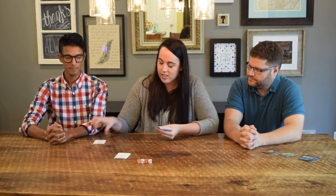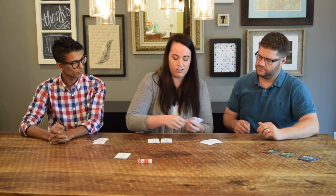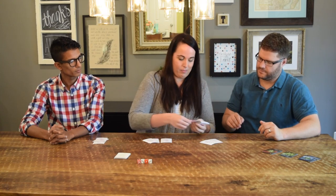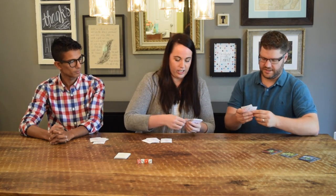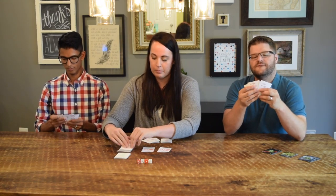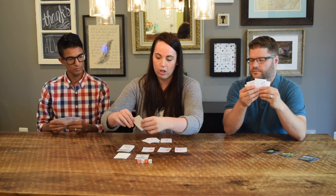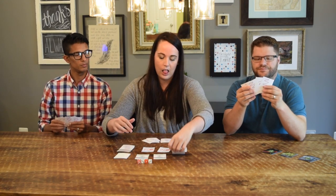To start, Lab Partners: each person gets four chemical cards, and then three chemical cards come out on the table. We're also going to put out three contract cards like so.